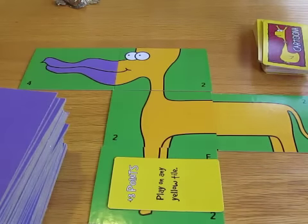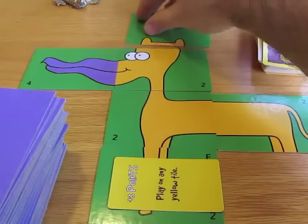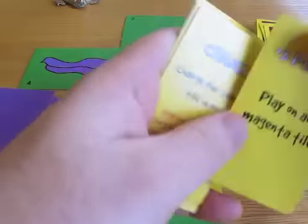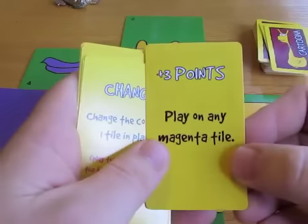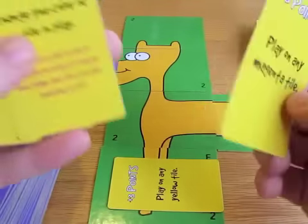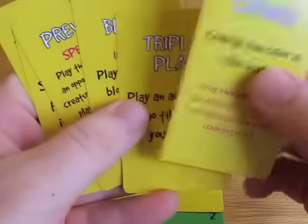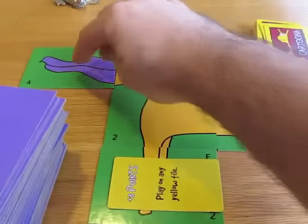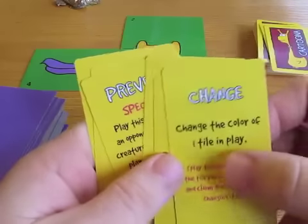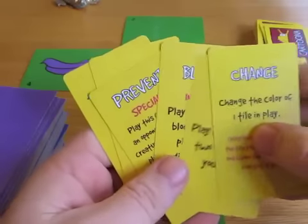It goes around, and if I'm still in the same position, I'm going to play the yellow ears. Now I'm getting close. I draw a card — plus three points on any magenta tile. I don't have a magenta tile down, so I can't play that. I don't want to play my triple play either, because again I want to change the color on my last turn. So I'm not going to play any cards on this turn.